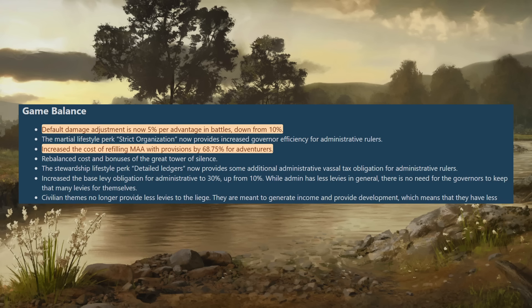Under game balance, the default damage adjustment has been changed to 5% per advantage in battles, down from 10. Ten was way too high — it got to the point where you were more worried about stacking advantages than the actual troops you had. If you could stack enough advantages it didn't really matter what troops you had; you could pretty much always win battles. This has been nerfed back to 5%, and the game rule lets you adjust it if you want, but I think 5% is about right.